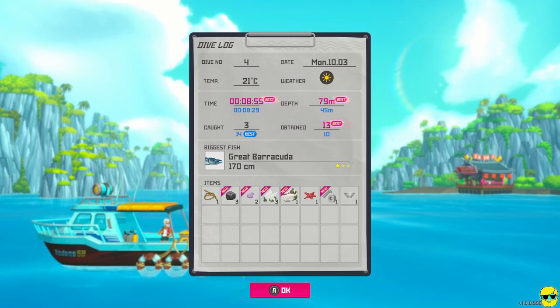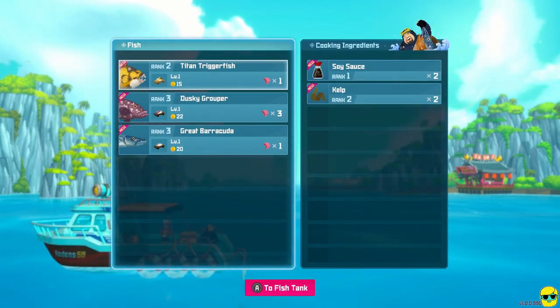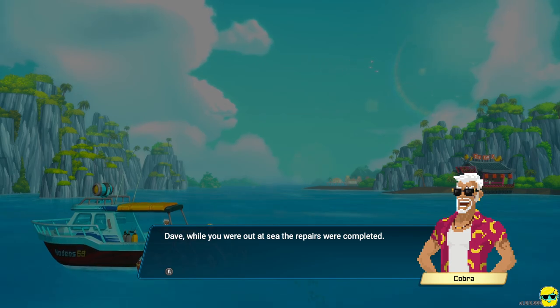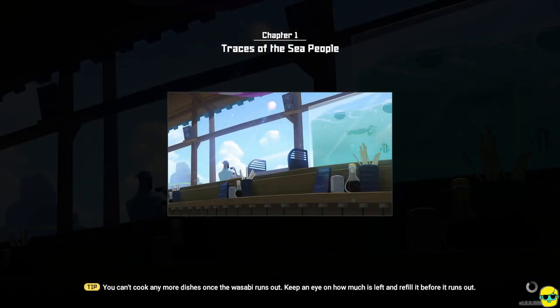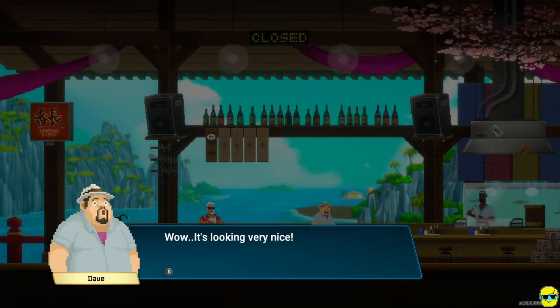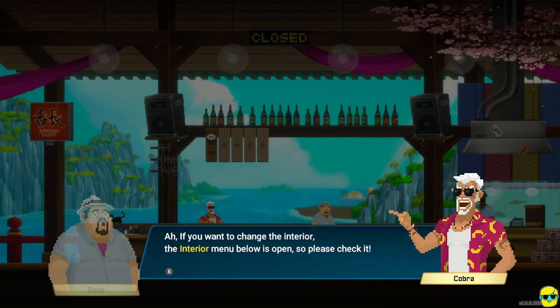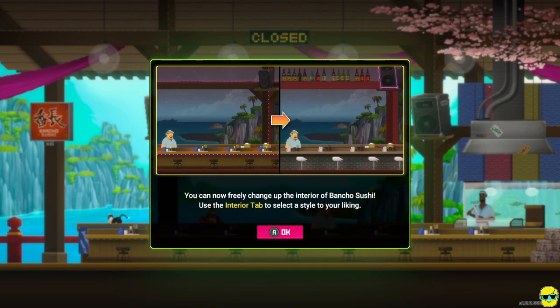Boncho is pleased: 'Dave, while you were out at sea, the repairs were completed.' So now you can see the sushi shop is fixed up. Let's head to the restaurant. Chapter one — Traces of the Sea People — because we're learning something new about the game. It's looking very nice, brand new. 'It doesn't matter how delicious the food is, the restaurant can't be a mess.' If you want to change the interior, the interior menu is open — you can change the interior of Bancho Sushi. It's mostly cosmetic but you get to make your restaurant look how you want.